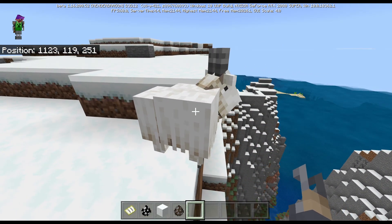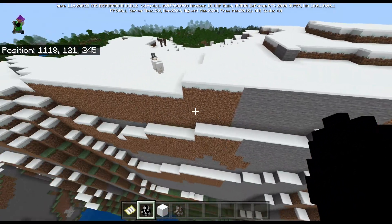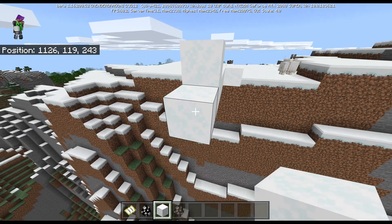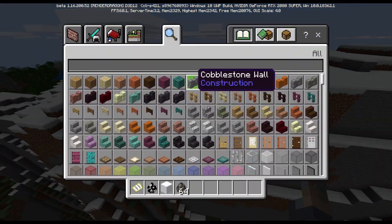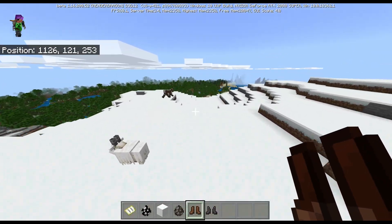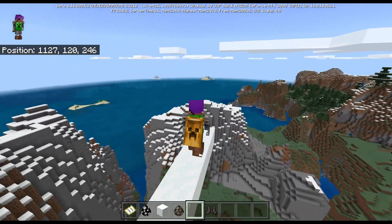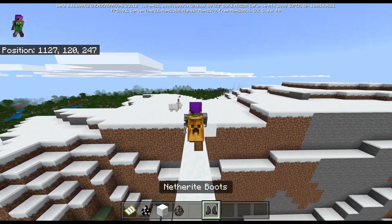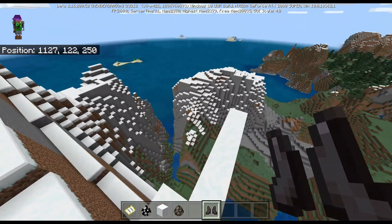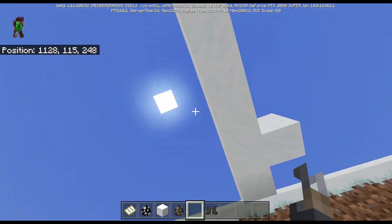So these goats have reduced fall damage. Let's put this powder snow to use. If I wear leather boots, I cannot sink into the powder snow. But if I switch to netherite boots, I still fall through. So this actually gives a use for leather boots - they're probably the weakest armor in the game, but this gives them a purpose. And if you crouch, you still go under, so be careful.